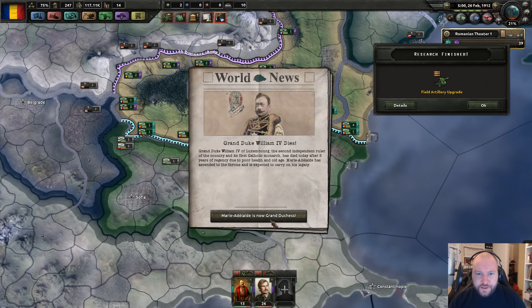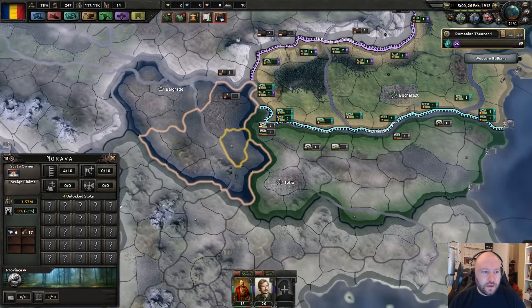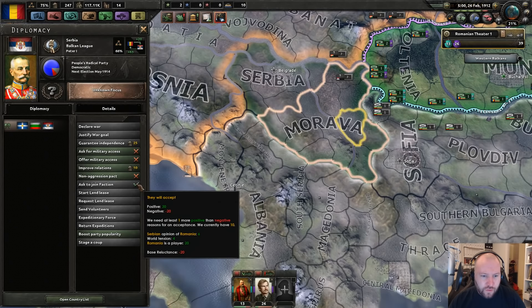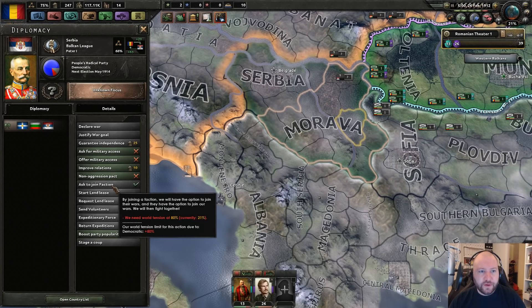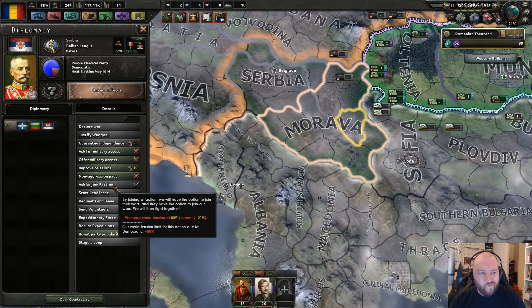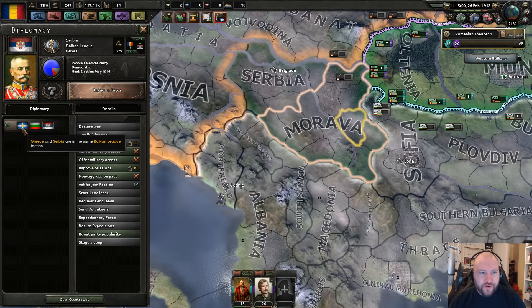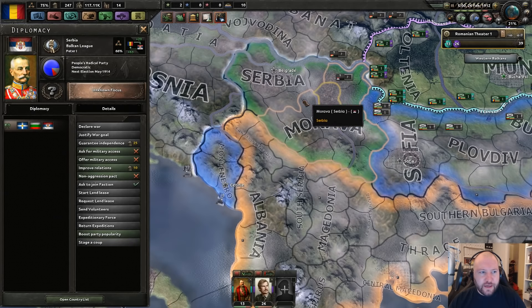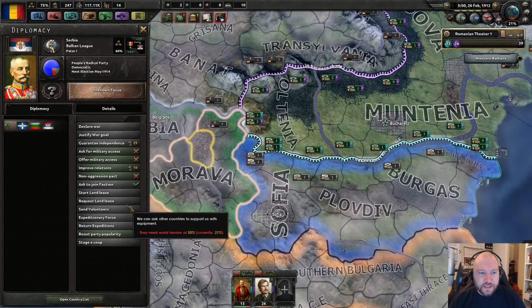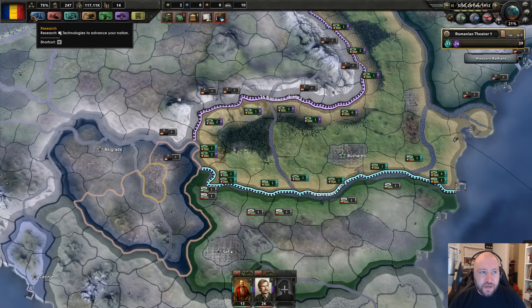The Grand Duke dies. And there's the Balkan League — can I join please? I'd need world tension at 80% to join because I'm democratic. Your friends Greece and Montenegro are not democratic, so Serbia is a democratic nation who's invited non-democratic nations into his little club. He would let me in if it weren't for some threshold issue — so I'm going to stay out of it for now.